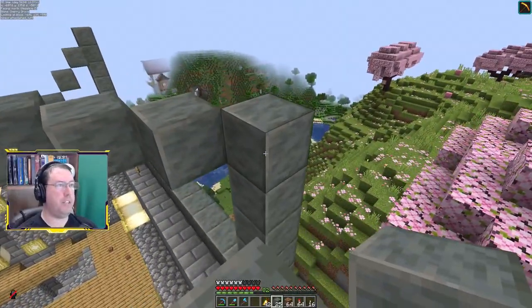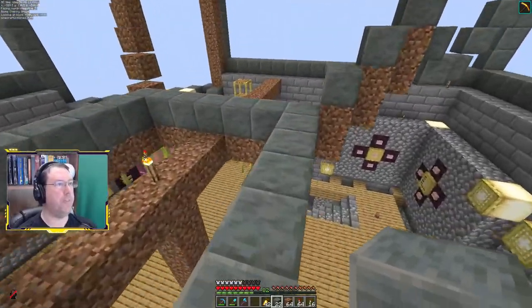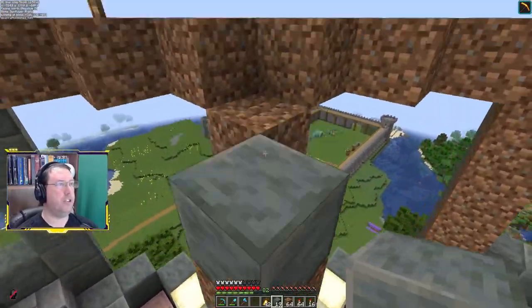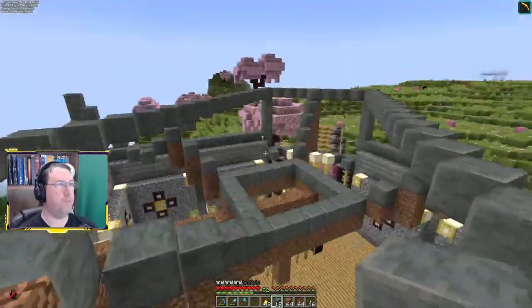For blocks that label themselves as being tough, they're not — though having the haste beacon probably does not help the situation for them. But that's okay — it just proves that I am tougher than tough, and probably some form of something.